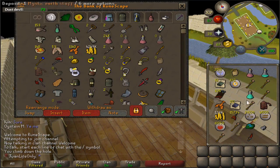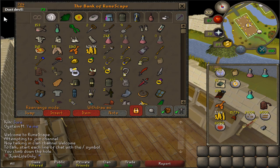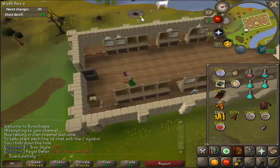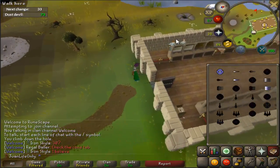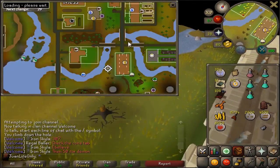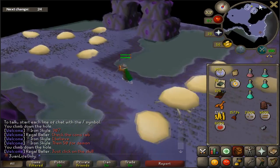I totally forgot that the whole Ossidius Bank is actually super close to the Dust Devil. Sometimes I do run out of space because I can't be alching when on Ancients. But luckily the hole at this spot at Ossidius is literally right next to the Dust Devil — super convenient.